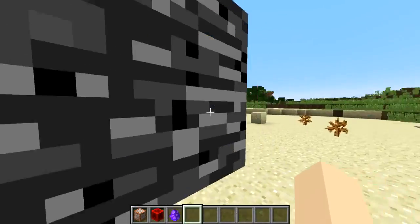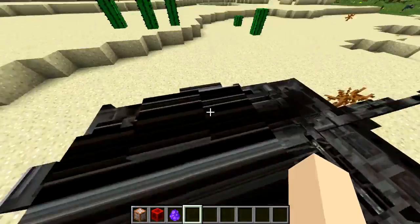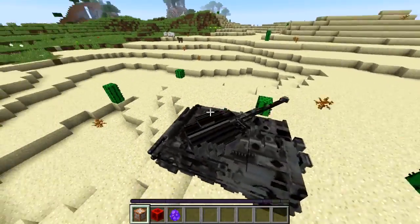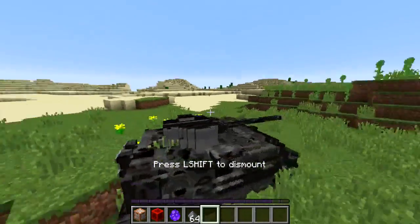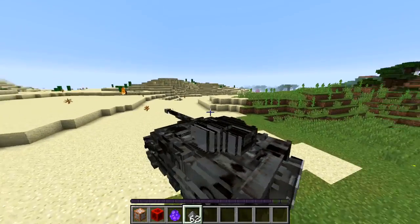You need a resource pack for it to look right — once you chuck that in, there's a tank right there, it's much better. You right-click on top of it to get in and you're moving! All you need is some gunpowder in your inventory — you drop it on the ground and you can shoot with the tank.